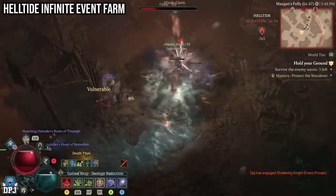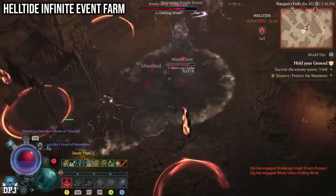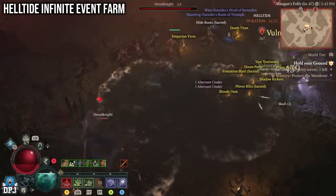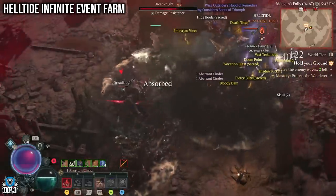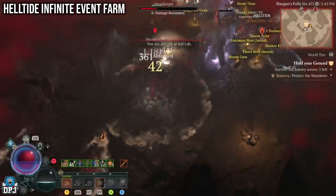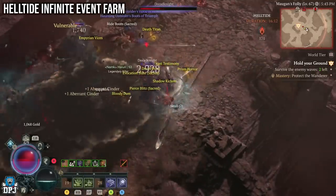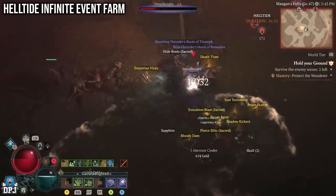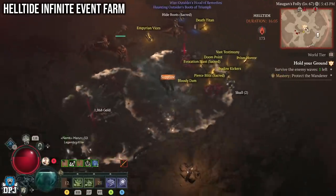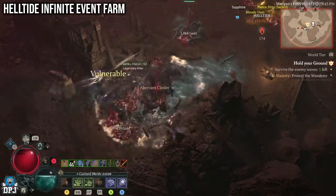These events are crammed with elites and normally give decent loot too. Do any event anywhere during a helltide, enter a nearby dungeon if there's one, wait 5 to 10 seconds, come back out — the event should have respawned. On console, press down on your d-pad to teleport to your nearest town, wait 5 to 10 seconds, go back through the teleporter, and the event should be there. Try it out and let me know what you think.